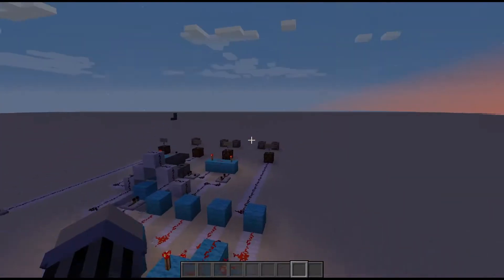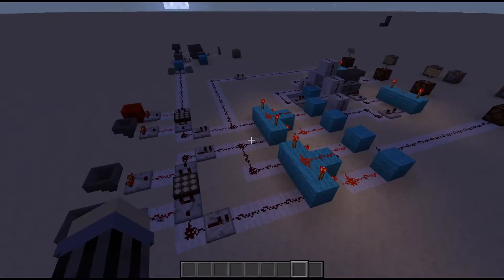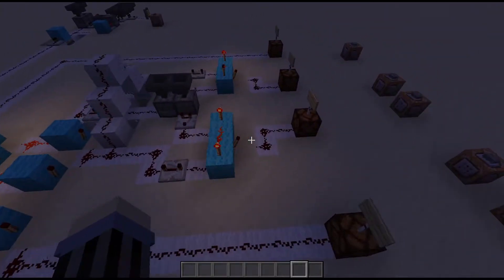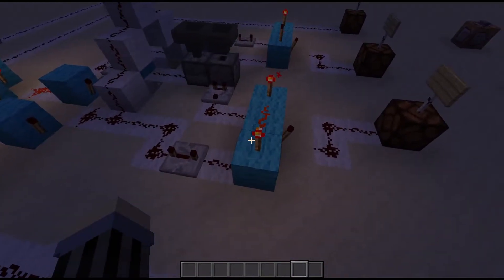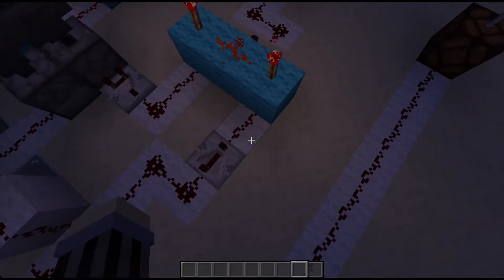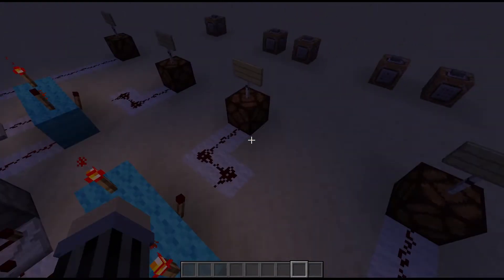I'm going to let the night roll because it will leave everything turned off while we talk about the next mechanism, which is an AND gate. The purpose of the AND gate is that it will only give a signal if both sides are powered. So if only one side or neither side is powered, it will not produce a signal.